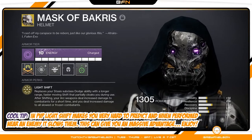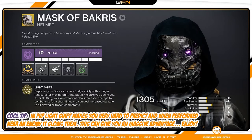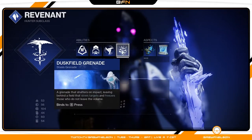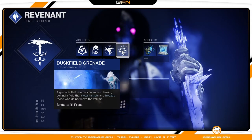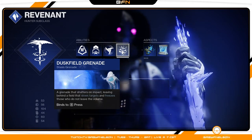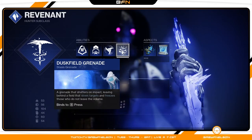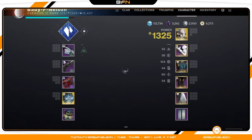That last part is the big one — you deal increased damage to all slowed and frozen targets. So when using this helmet, if you throw something like a Duskfield grenade and use your dodge ability, or if enemies get frozen, you're going to get that damage boost. Even if you do double shurikens and freeze the target, you're going to get that damage boost while wearing this mask.